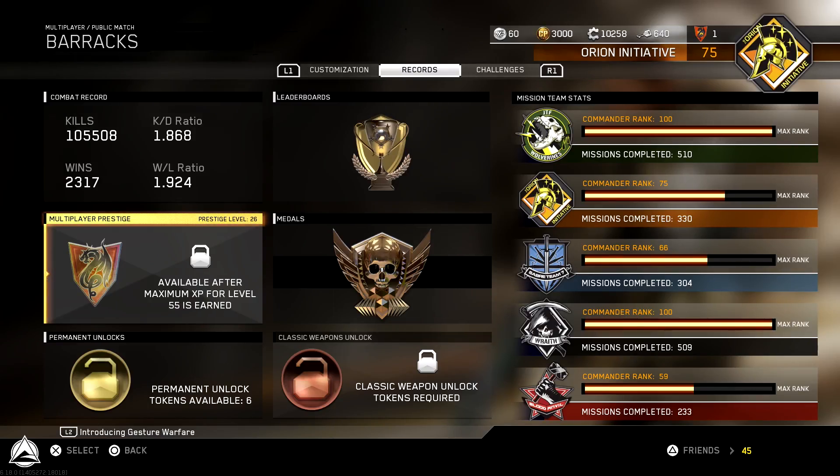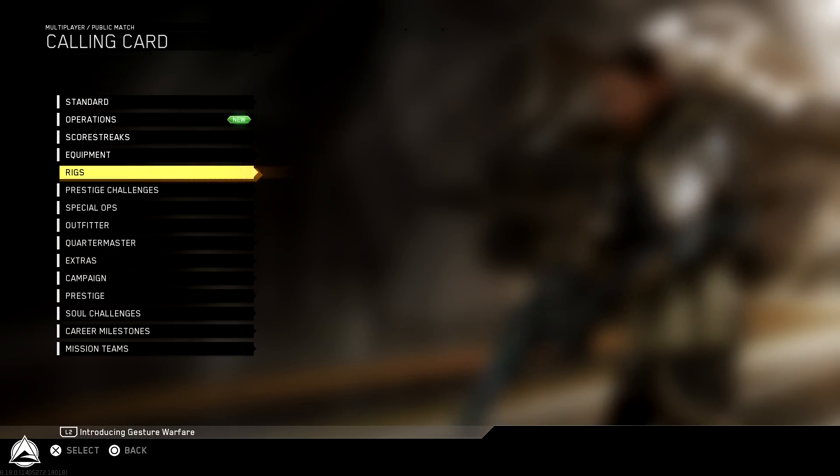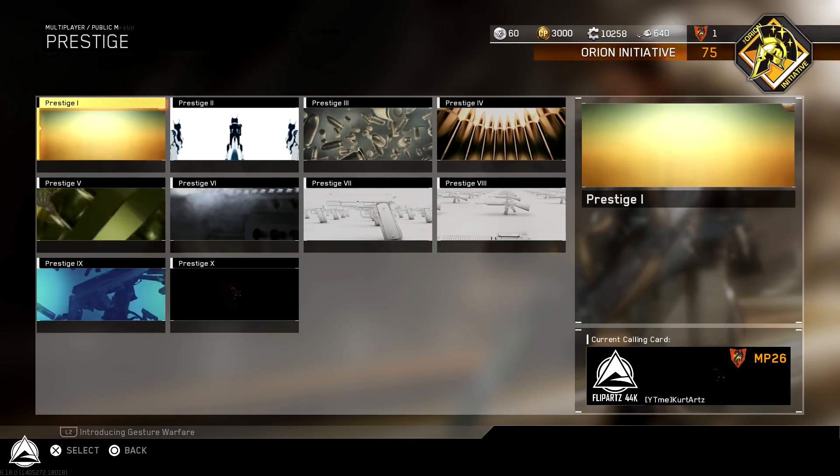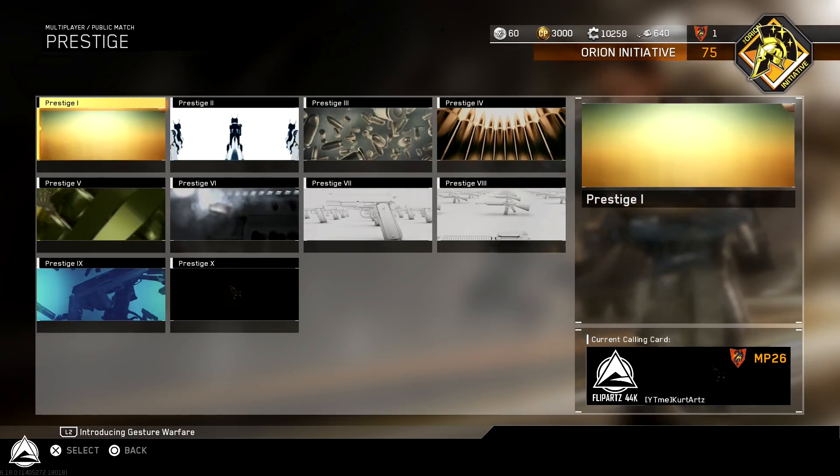We can press continue here, and we have another permanent unlock token to use that I still personally have no use for at the moment because I have nothing that I want to unlock. I say this in every single Master Prestiging video — I wish we had Master Prestige calling cards to go with our Master Prestige emblems here. However, we're 26 Prestiges in, 4 more to go. We're not going to be getting anything whatsoever, but just some wishful thinking.